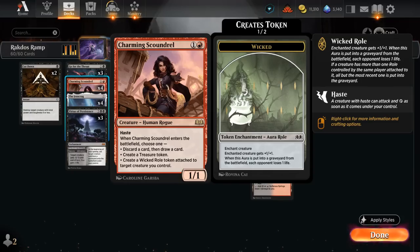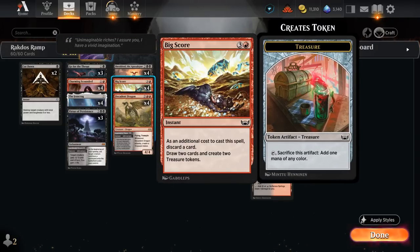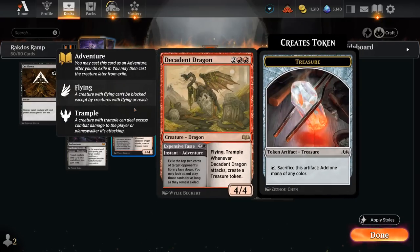Scoundrel has a ton more versatility, potentially making us discard and draw in the late game to find more action, or we can generate a wicked roll and put it on one of our creatures to give it +1/+1. But it's mostly here to enable those turn-three four-drops, such as Shielded, the boogeyman of Standard — still a very powerful card — and it has great synergy with all our card draw effects such as Bigscore, which we could also cast on turn three thanks to that early mana acceleration.